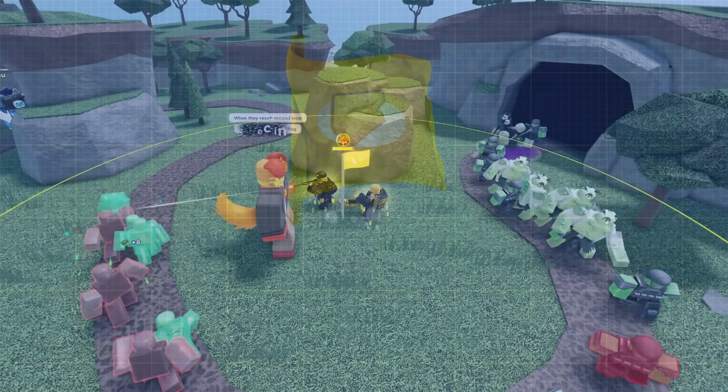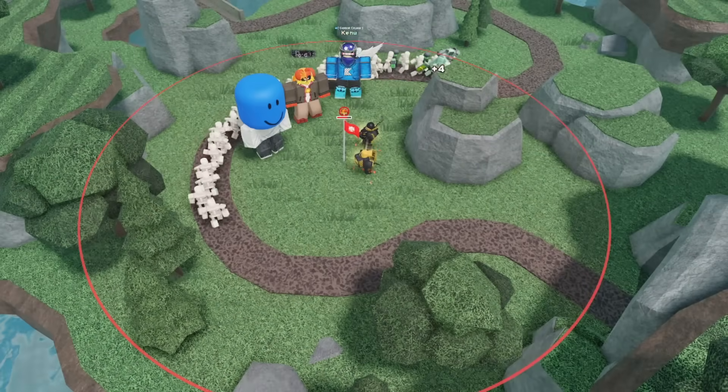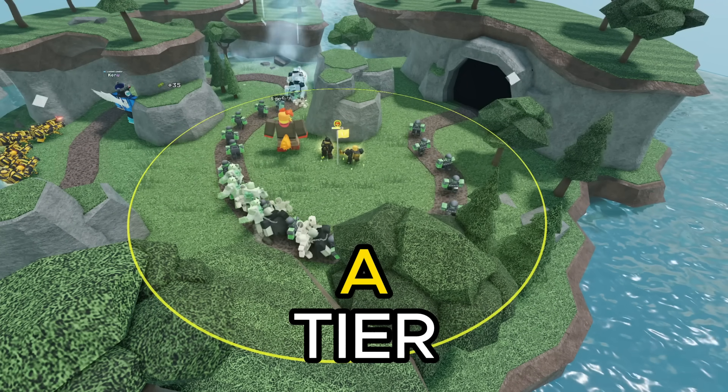Next up we got the cooldown flag. This works just like any other flag but it reduces the fire rate of nearby towers by 20%. This is much better than the range flag but still isn't nearly as good as the damage flag, as it only buffs DPS by 20% instead of 40%. Still, this is a great help for defending so I'm going to rank it as a solid A tier.